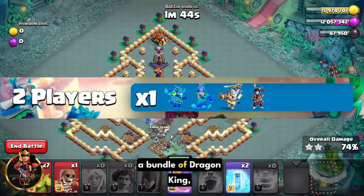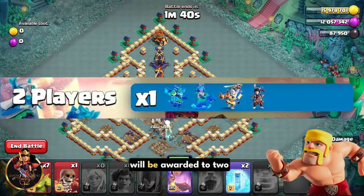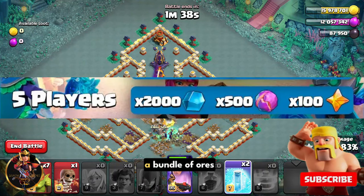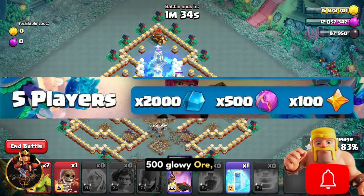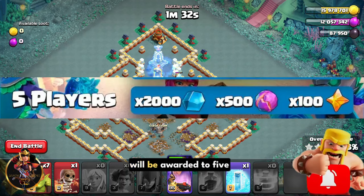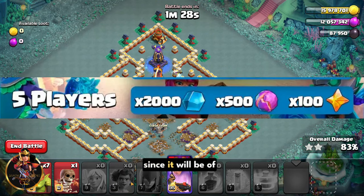A bundle of dragon king, dragon queen, lunar king, and lunar queen skins will be awarded to two players. A bundle of ores including 2,000 shiny ore, 500 glowy ore, and 100 starry ore will be awarded to five players. This is one of the best rewards in my opinion since it will be of great help for hero equipment upgrades.